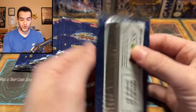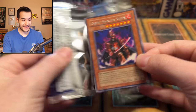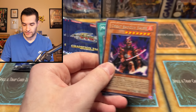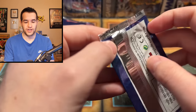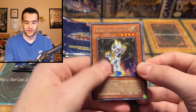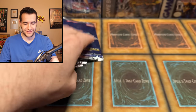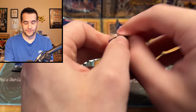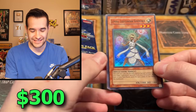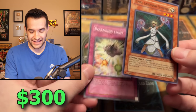Two more in here, should be in theory, right? We pulled like five foils in the last ten packs — it's been insane. Royal Oppression, very good. We'll take that as many times as you want to give it to us, Champion Pack 8. Silent Magician — I have to somehow have not even noticed this card as we've been opening. We've probably pulled it like 20 times. Oh! Lumina appears again! Second Lumina, let's go! And a Mushroom Man making his appearance.